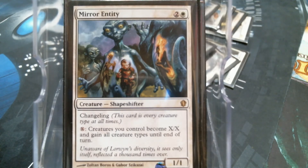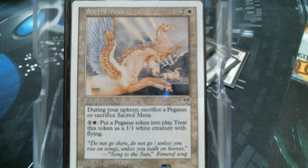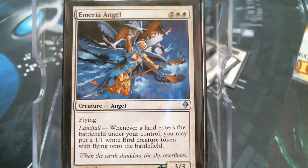Mirror Entity is just a bomb draw when you can - if you're pairing this with just - oh my gosh, it's so good. And of course you know about the power of Sacred Mesa winning games since it was printed. But there is that cost of sacking a Pegasus, and we're getting fuzzy. Mary Angel is going to give you birds for just dropping lands, and that is good.